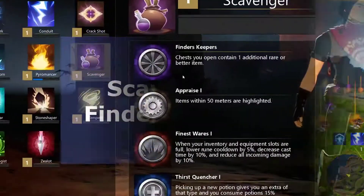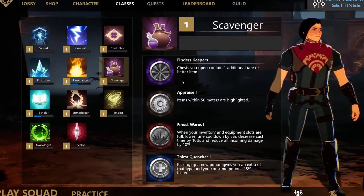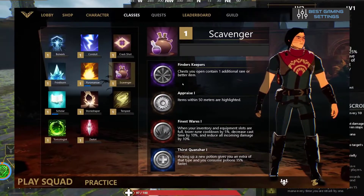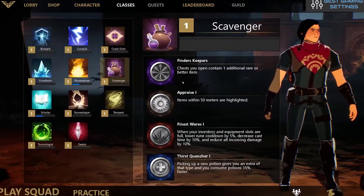The sixth one is Scavenger Finders Keepers. Every chest that you open will contain an extra item. This is helpful for looting but becomes useless once you are fully kitted up for the game. This is best for players who find themselves taking too long to loot.